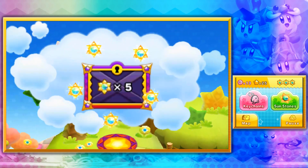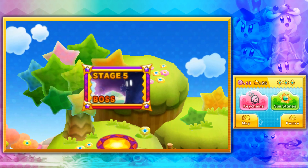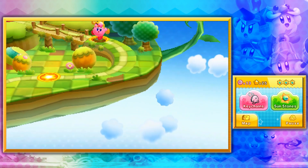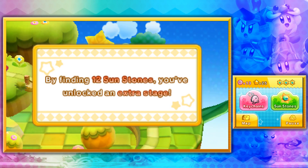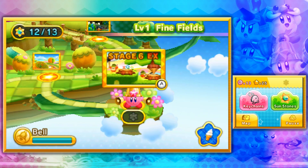And with five sunstones at minimum, we've unlocked the first boss. But with all the sunstones we've found, we gain access to Stage 6 EX. Finding 12 sunstones, you've unlocked an extra stage. So, before we take on the boss, Stage 6 EX.